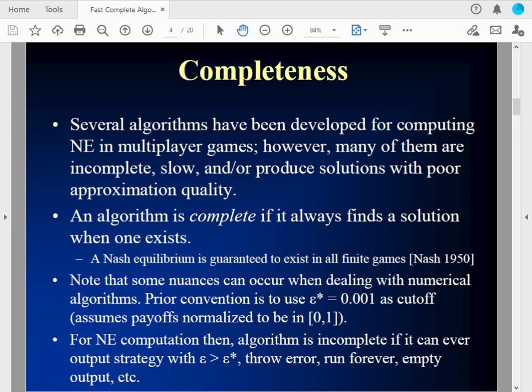What does it mean for an algorithm to be complete? Before I get into that, I'll mention there have been prior algorithms developed for multiplayer games, but many of them are slow, sometimes produce solutions with poor quality — for example, CFR did not converge in a small poker game — and many of them are incomplete. An algorithm is complete if it always finds a solution when one exists. This is generally used in AI and optimization algorithms. Nash Equilibrium is known to always exist in finite games, so an algorithm that always finds a Nash Equilibrium is going to be complete.